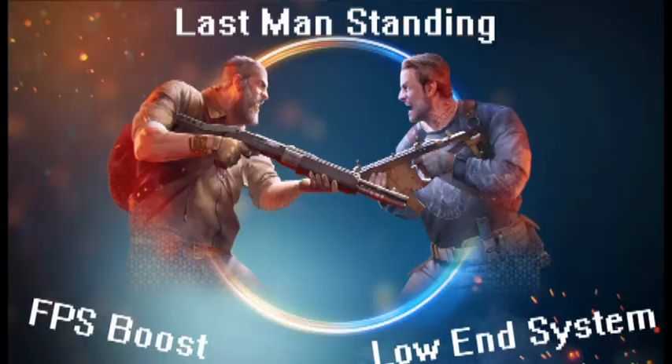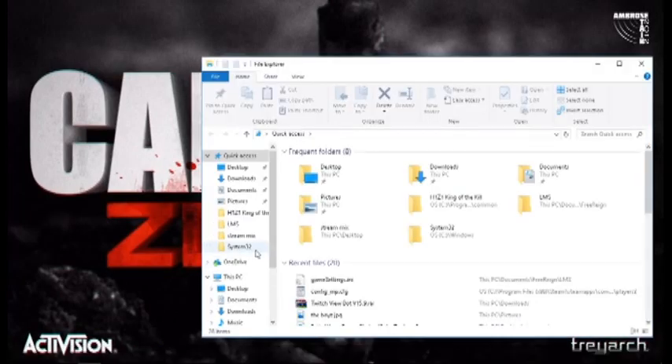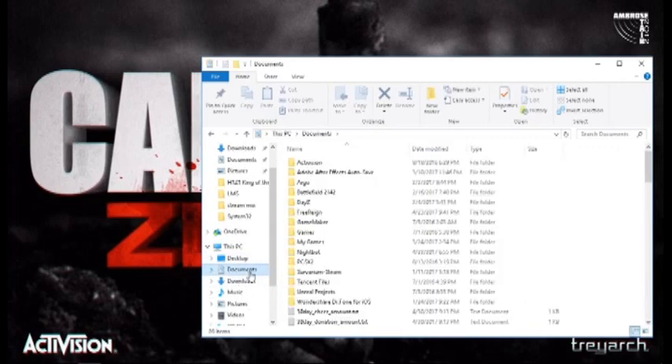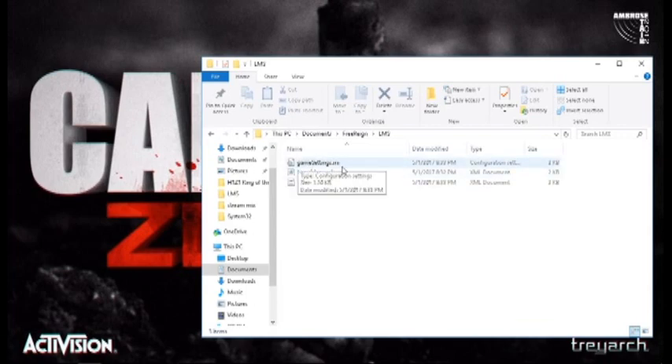So what you're going to do is go to your File Explorer first. This is assuming you already have the game installed and have loaded it up at least once so you have the files. Navigate down to Documents, and then you're going to want to find a folder called Free Reign. Within that folder, look for something called LMS — Last Man Standing.